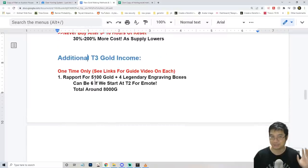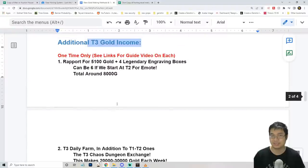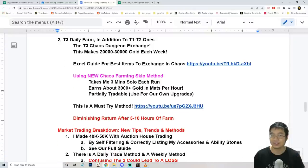As for tier 3 gold income, it is still the same method. If you guys haven't seen it, we'll be farming the chaos dungeon for tier 3. There is a video guide with an Excel sheet showing how to best exchange items — this is dynamic because the exchange shop at tier 3 increases its cost each time you buy an item. We also have a latest video to teach you how to farm skip, which saves a lot of time and makes a lot of gold at tier 3.